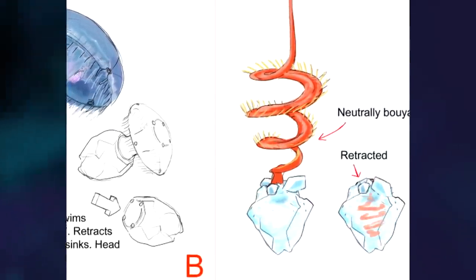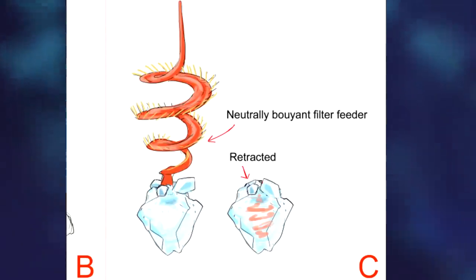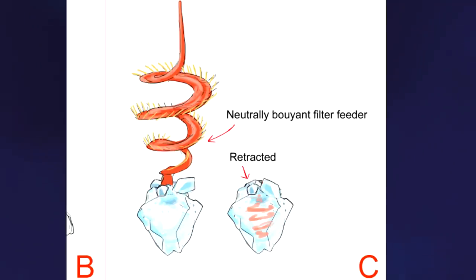Creature C seems to be a mixture of A and B, with the flagella thing from A and the ice block from B. This one is apparently a filter feeder which is naturally buoyant. A cool idea, but I think I'd choose Creature A out of the three.